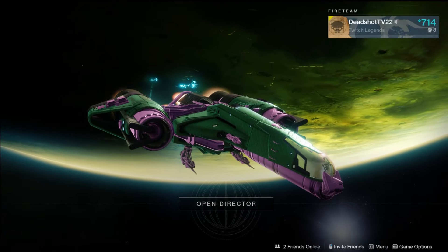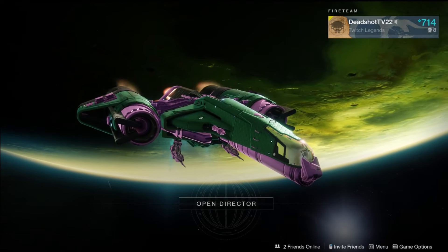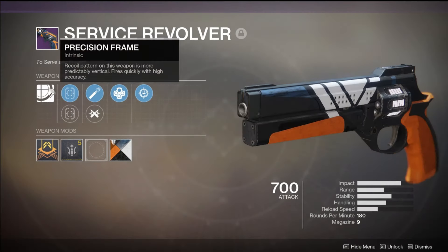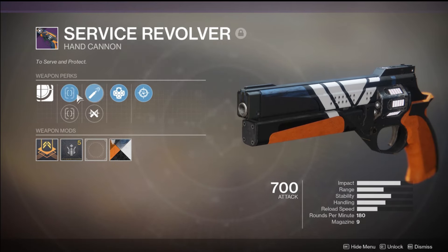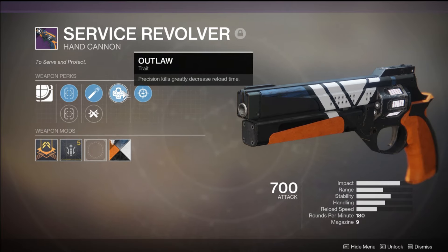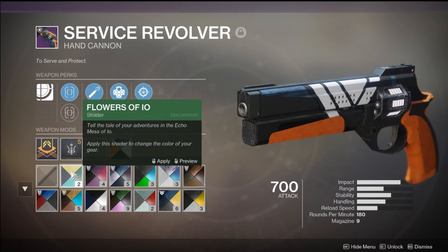Hello guys, welcome back to Destiny 2. Today we got a nice little gameplay for you and a weapon review from the Service Revolver. This gun has a nice little roll on it that I got — Fast Draw HCS, of course, if you want to get that quick agile hand cannon sight. High Caliber Rounds: shots from this weapon knock the target back further and slightly increase range, which is always good. Outlaw: precision kills greatly increase reload speed — and by greatly, it means intensely. And Snapshot Sights: just faster time to aim down sights.